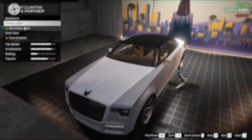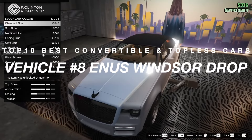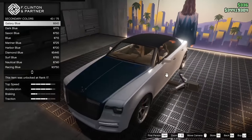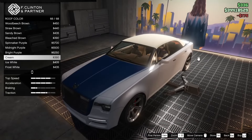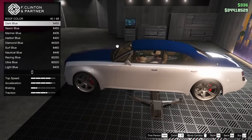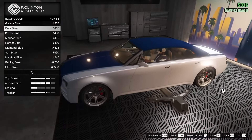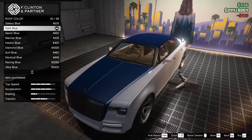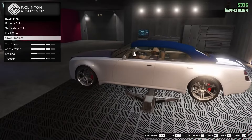Coming in at number eight is the Enus Windsor Drop. It was added to the game as part of the 1.34 Further Adventures in Finance and Felony update on June 7, 2016. How to get it in GTA 5 Online: you can get it as a bonus reward, purchased for nine hundred thousand dollars, or unlocked for free as a career progress reward by completing Tier 4 in the Further Adventures in Finance and Felony category.